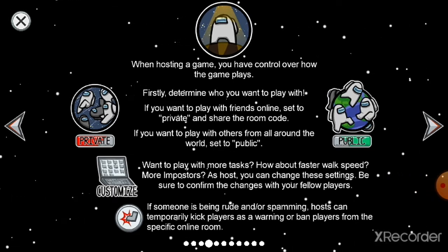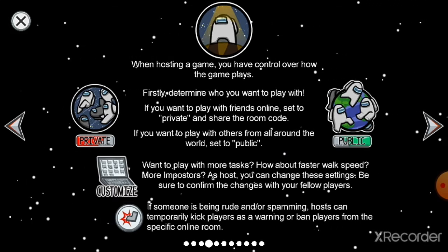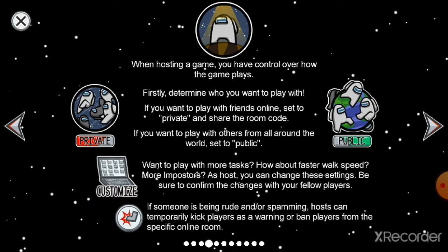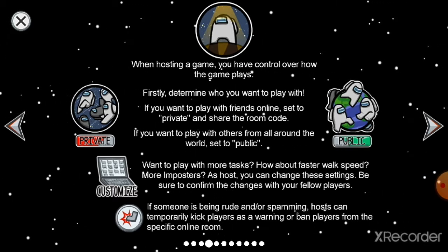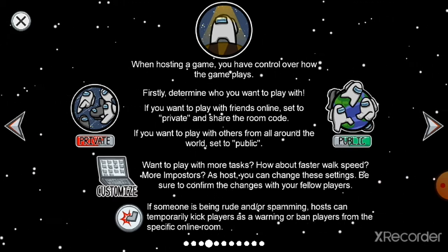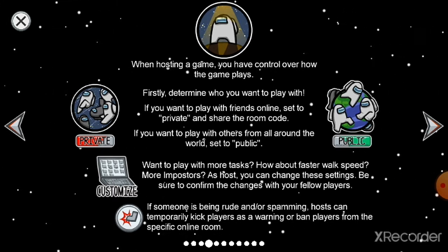You can turn the setting mode into private. In private mode, you share a code with your friends to join the game and play with each other. Or in public mode, anybody around the world can join the game and play and have fun.